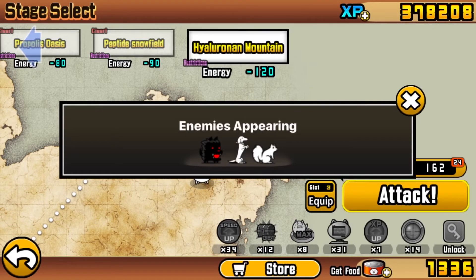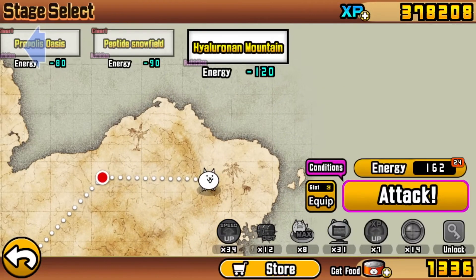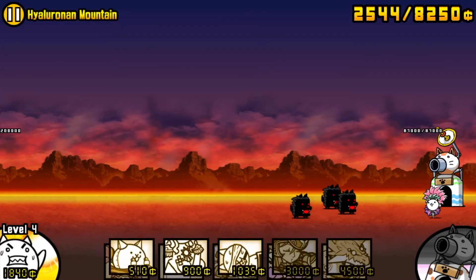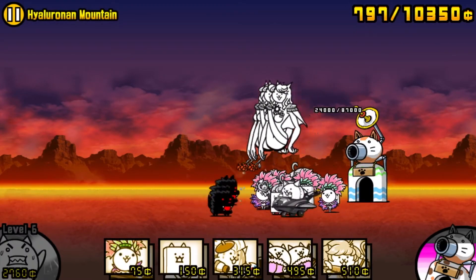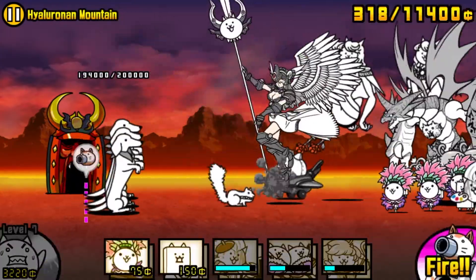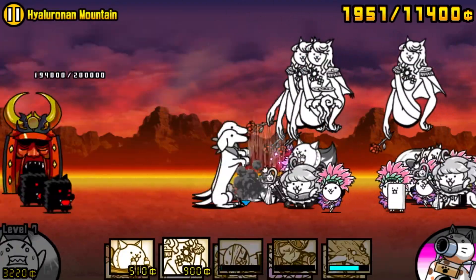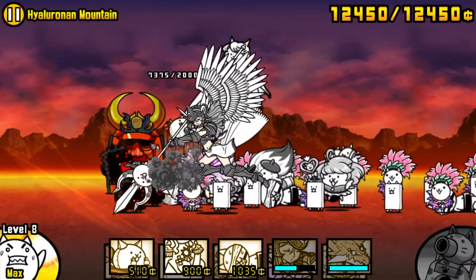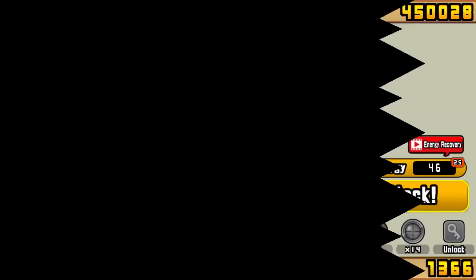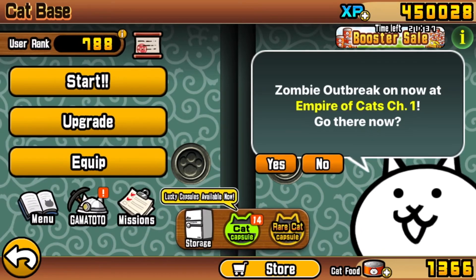Now our last level: Hyaluronan Mountain. We're gonna send our artist cat - he just got one-shot - but same strategy: send meat shields to protect our Paris cat and tin cat, hold them off until we can afford our Bahamut, then send out the rest of our army with him - some Paris cats, as many meat shields as we can. They took out the Bahamut, but once you take out one, the rest get going pretty quickly. That is our last dub - the mountain is cleared, and the desert is finished.